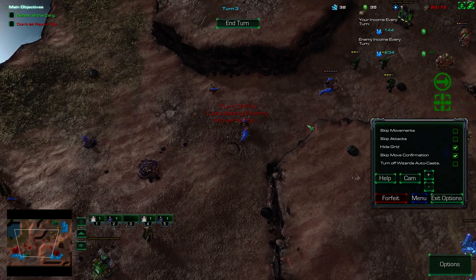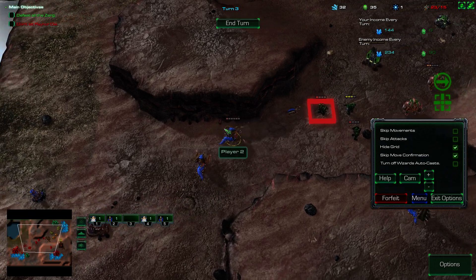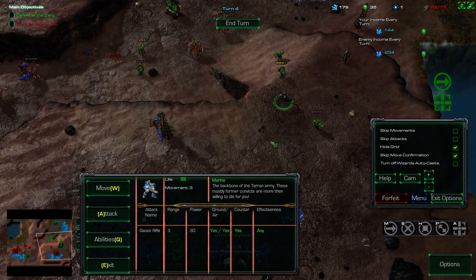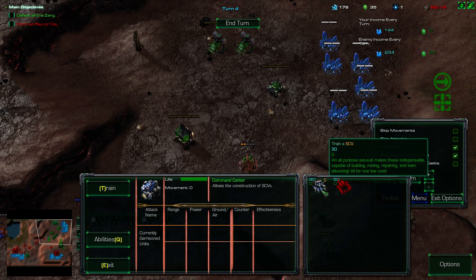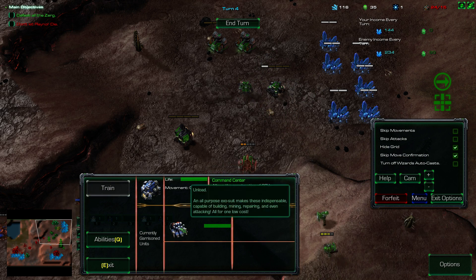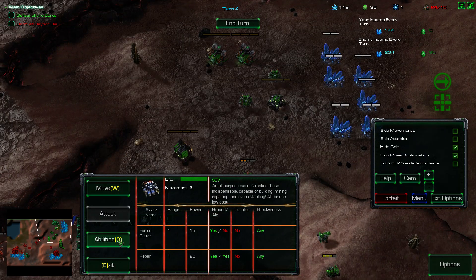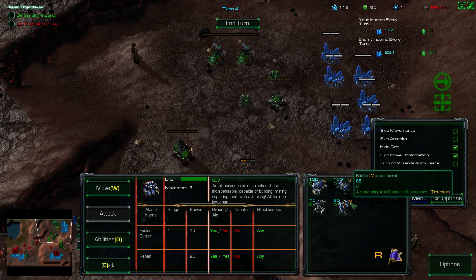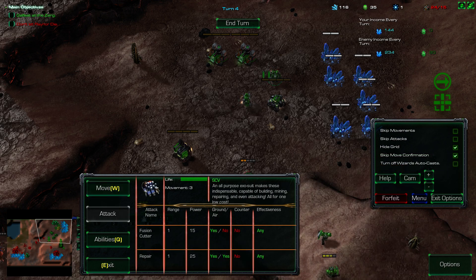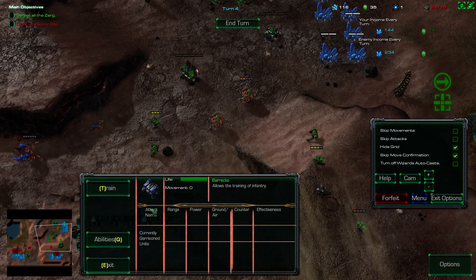Let's just get rid of this hydralis. Stim — you can move further. Look at that stim. Then we attack the hydralis — take him out. And then next turn we can take out the hatchery so they're not producing units anymore. Can anyone still attack? You can kind of see they're grayed out. This guy can move — let's start moving him up this ramp. End turn. Calculating enemy movements. They're producing stuff.